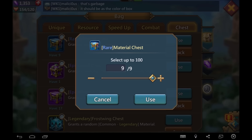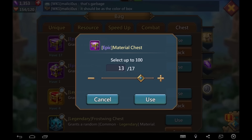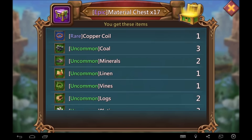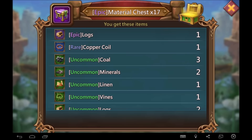I got two green items right there, so I'm happy about that. The rare material chest — the gold, the metal, and the linen are actually not that bad, I could use those. Now the 17 epic material chests — epic logs are good, rare copper coil is not bad. Everything else like the lava mud and amber is kind of mediocre; not too many pieces of gear need that.